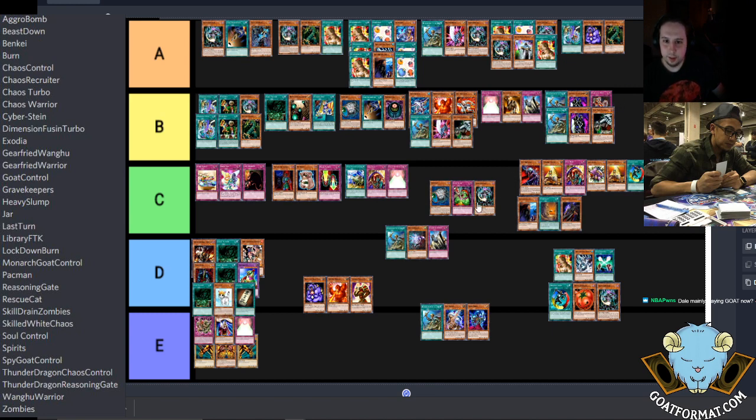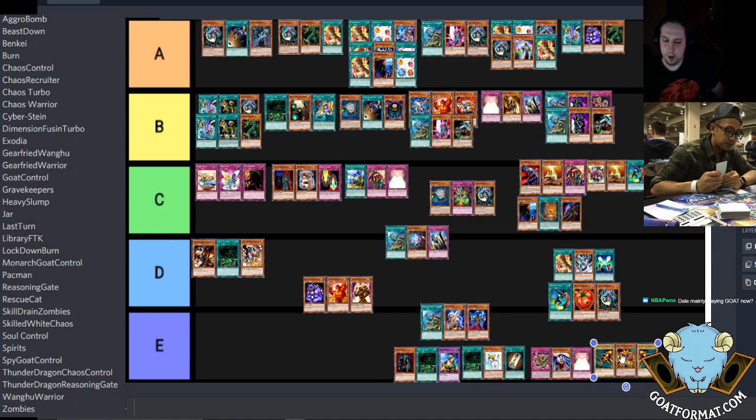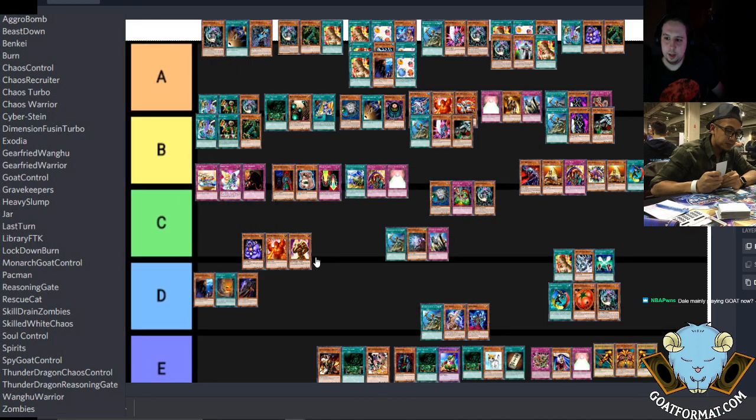That's pretty bold putting it up there, but if we're basing this partly on rankings — number eight on Dueling Book is running that deck. I lost to this deck twice and number eight — that's saying a lot. I have about an 80% win rate with my Goat Control when I switch strictly to it, but this is the deck I played four matches and just couldn't come back. They could literally Dimension Fusion and I can't do anything the next turn. Gravekeepers — I'm not exactly sure where it should be.